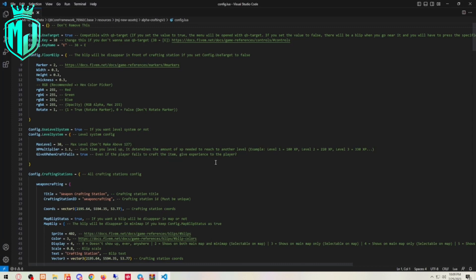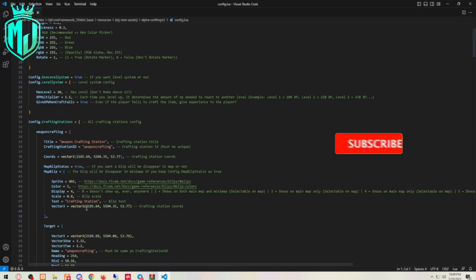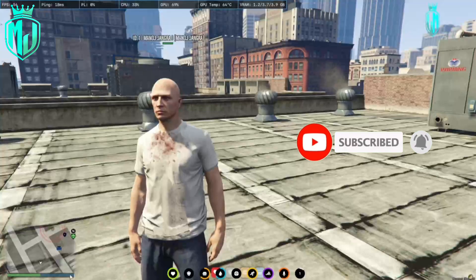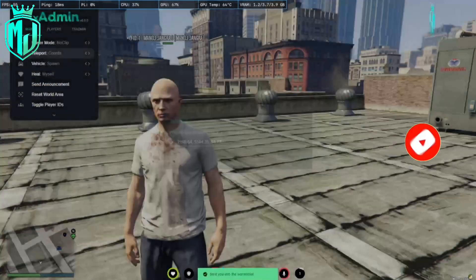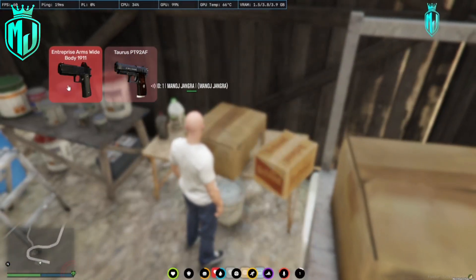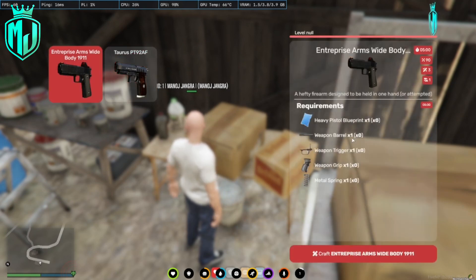Now let's find the crafting station location in game. Right here is our first crafting station. You can see we currently have only two weapons to craft, and each one has a set of item requirements you need to meet before you can craft them.